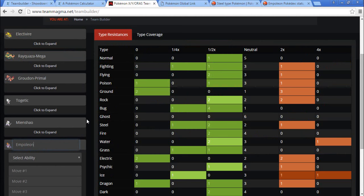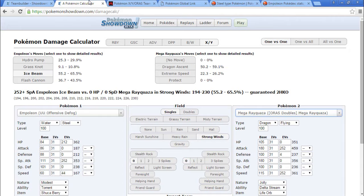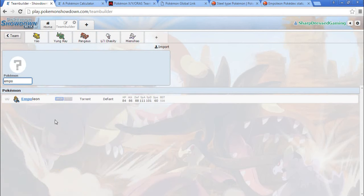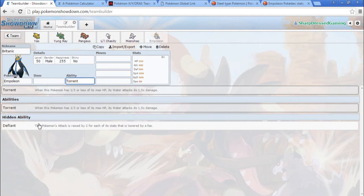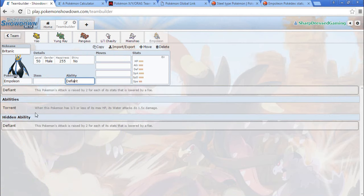Delta Stream on top of the four-times Ice resist. Empoleon huh? Why doesn't it get Iron Head? I'm entertaining this way too far. Can I get Defiant? I think I can — not that it matters.